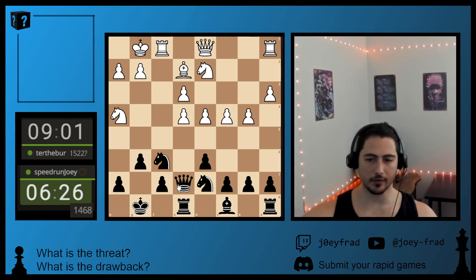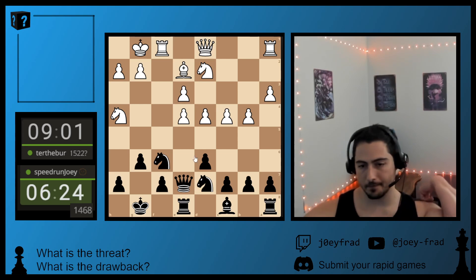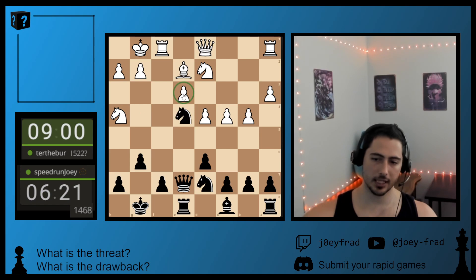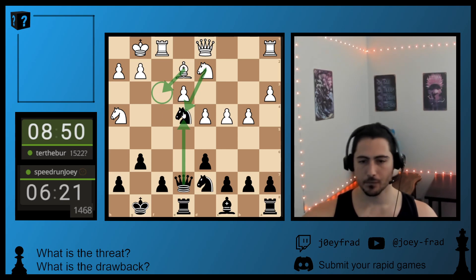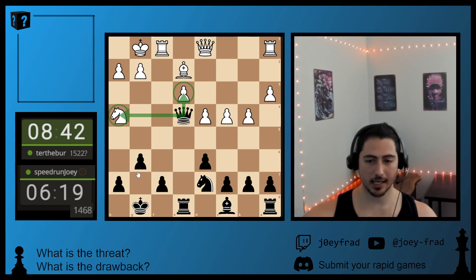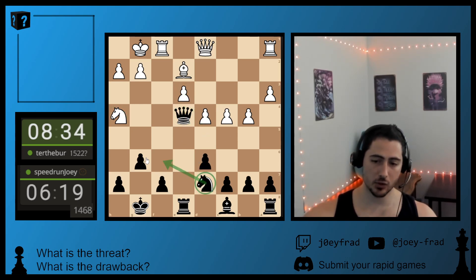Now he has his pawn in the center. We're going to take it and keep this blockaded with a beautiful piece. Ideally we want a Knight here, but he might take and put a Queen here and get some tempo. The Knight's hanging, so not just yet — here, here, here. Knight back, but then this pawn's hanging with check. So now the Knight and the pawn are hanging with check — these are the threats. Ideally, a Knight would be nice there.